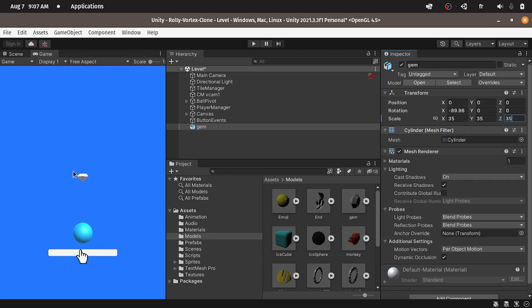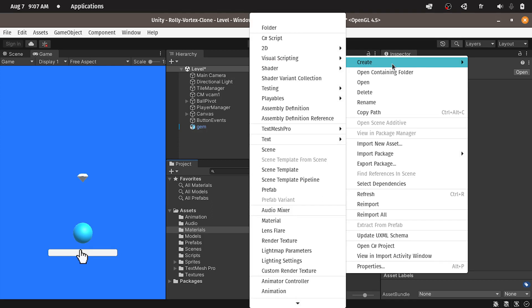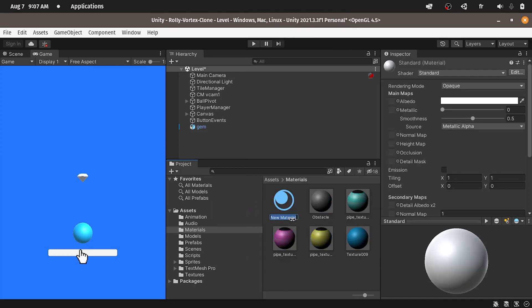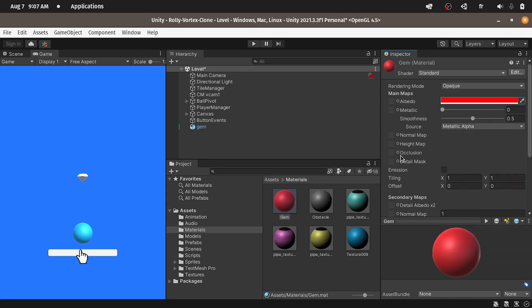Then I'm going to assign a new material, like a red one. Under materials, let's right click, create, then material. I'm going to call it gem. Let's change its color from the inspector to a red color. Then to assign it to the gem, you simply need to drag it on top of it.